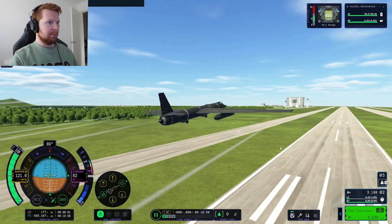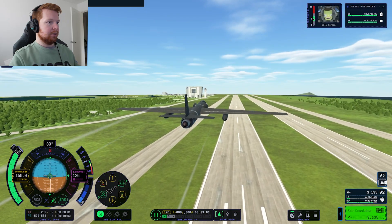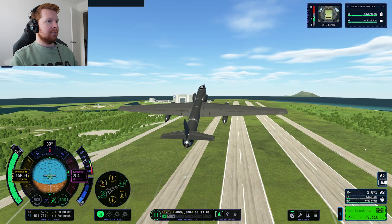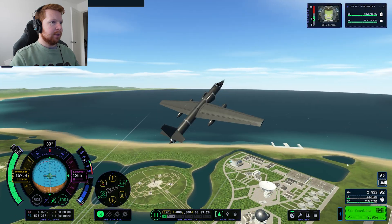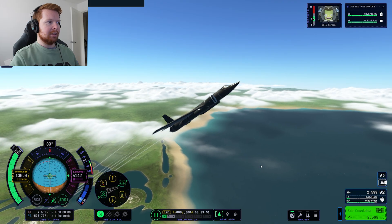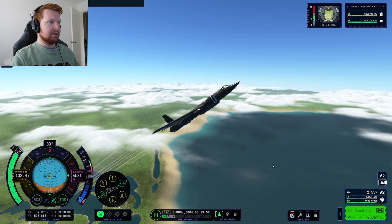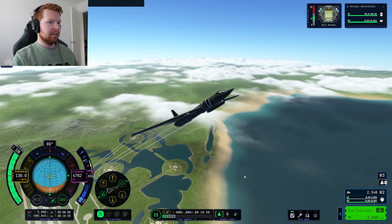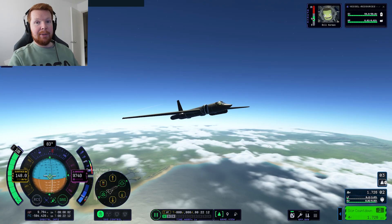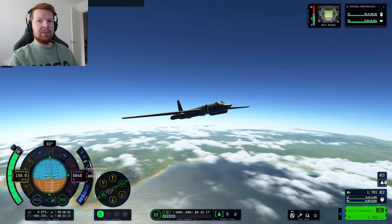So we can drop this landing gear and put the main gear up. It's a bit wobbly. It seems to have quite a good thrust-to-weight as we're climbing so quick. Sounds like the engine is losing thrust, but we're only at 4,000 metres, so we should be able to go quite a bit higher. It does look amazing though — this does look cool.